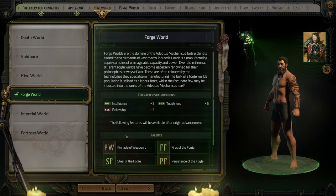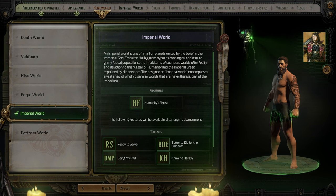Being a leader, I probably don't want anything taking away from Fellowship. Imperial World: one of a million planets united in belief of the God Emperor, encompassing a vast array of worlds. Their feature, Humanity's Finest, lets you select any characteristic except Weapon Skill or Ballistic Skill and add a plus 10 bonus — very versatile, and no stat ups or downs. Fortress World: entire populace is immersed in warfare, every citizen a soldier.